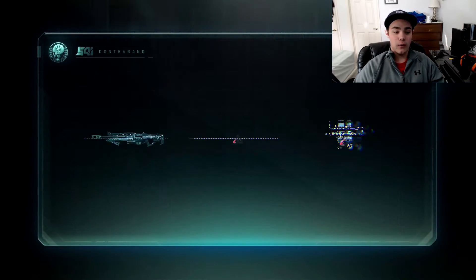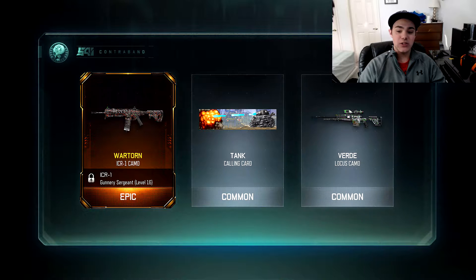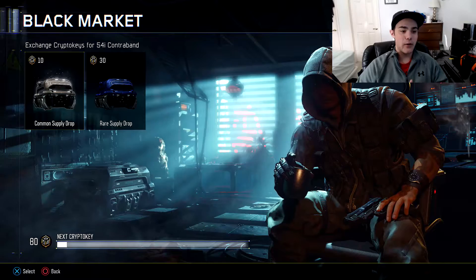Nine more to go - epic, there we go! War Torn ICR-1 camo - I believe I have that on a few other weapons. In the second supply drop we got an epic, that's pretty dope. Other than that we got the Verde camo and the Tank calling card - nothing too special, but let's keep going, we have eight more to go.